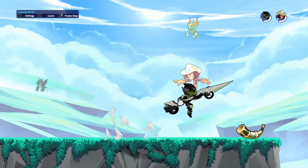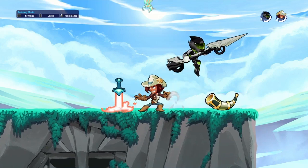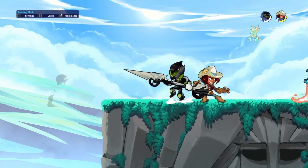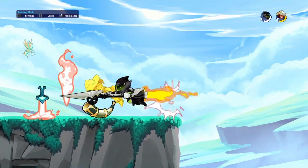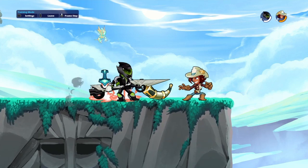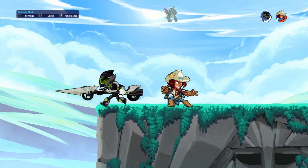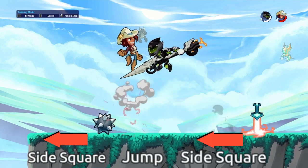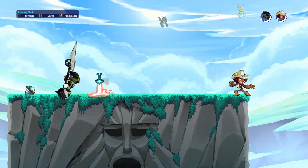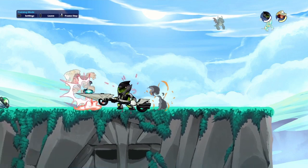For lance, I don't really know many combos. The only things I do are side light all the time, or down light, down air, side air. That's basically what every lance main does. The combo you should know is: side light, jump, and side air — but it has to be super fast. That's a combo I don't really know how to do myself.